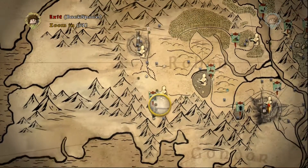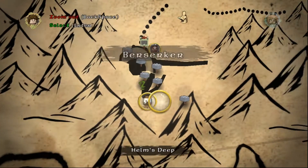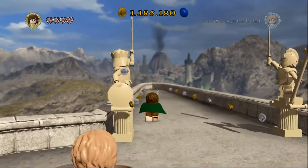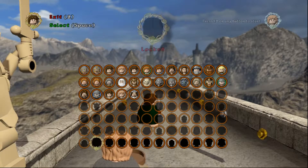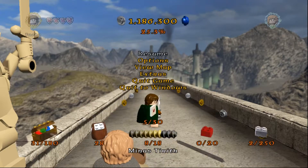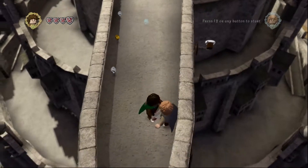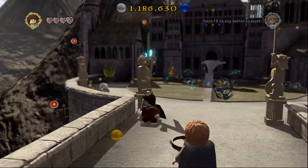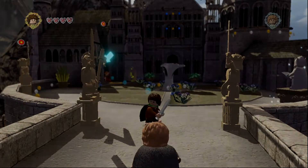We need to get this Orc Bombardier — that's what we need to get. This guy, Berserker, that's his name, because he's got a bomb. And when we have a bomb, we have everything we need to be able to 100% levels. Without further ado, we can change character to anyone we have unlocked, which is good. We are done. And now I will rejoin you in the next episode where we begin to 100% complete the world of Middle Earth. So I will see you in the next episode — goodbye!